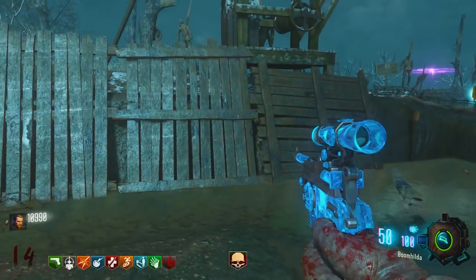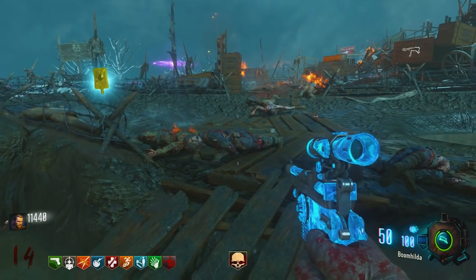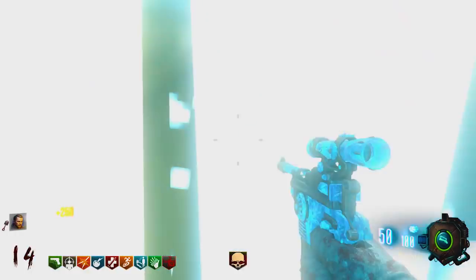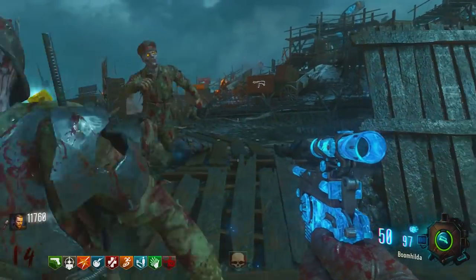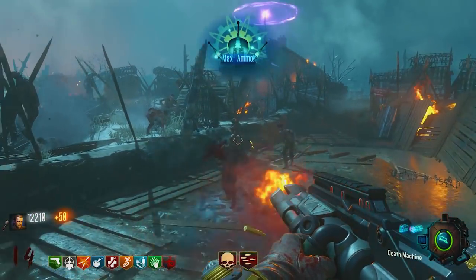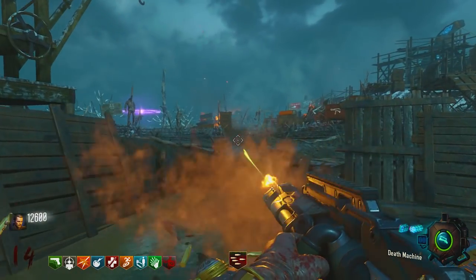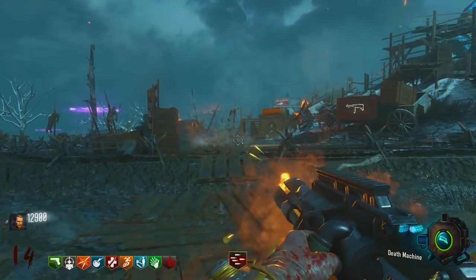Alright ladies and gentlemen, as you may or may not know, the Panzer Soldat boss in Origins is a pretty tough boss. A lot of people have been asking me how do you kill him fast, what's the best strategy? I can't go for high rounds in Origins because this little bastard is always following me around every three rounds with his three other friends — three Panzers come every three rounds. So I'm going to give you guys some tips on how to actually kill this Panzer Soldat as fast as possible. There are three weapons that can kill him really fast, and I'm going to go through those three weapons.